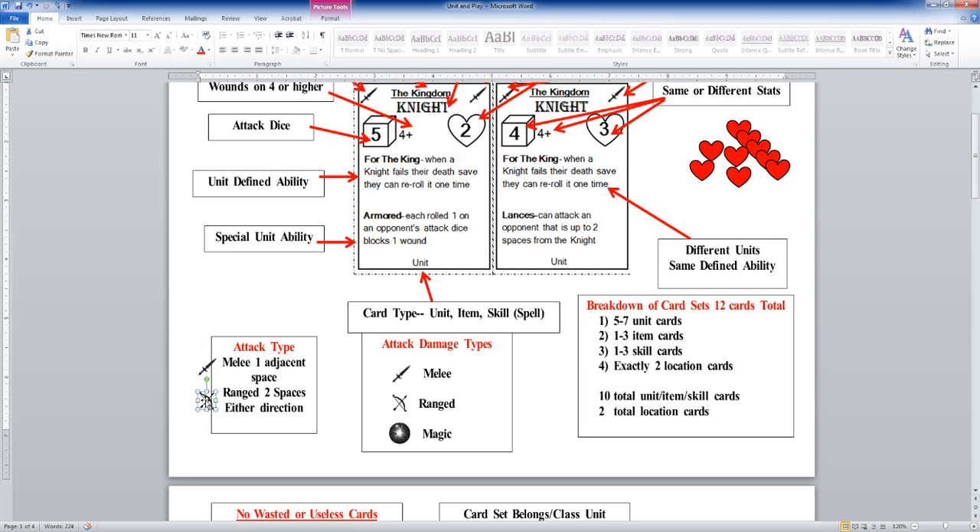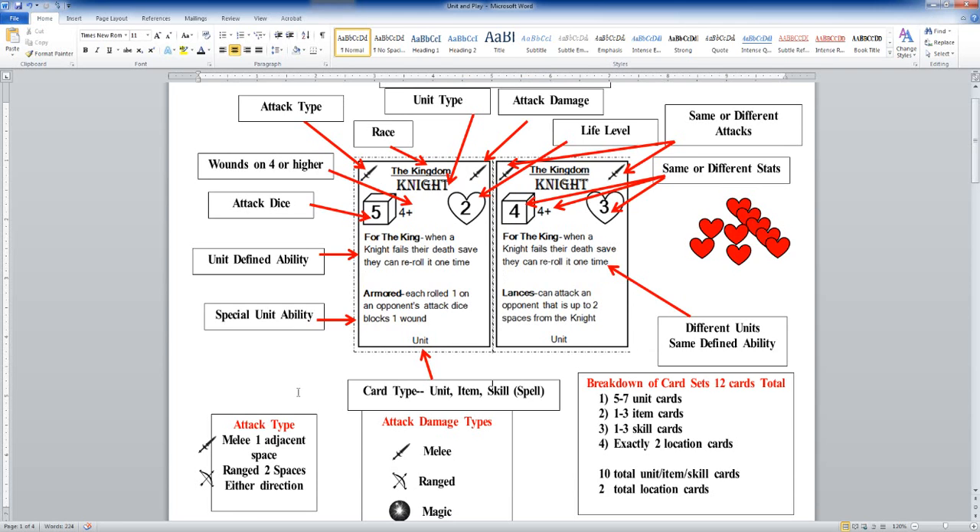Ranged — you're going to be two spaces away, and you cannot hit someone that's one space away. All of this — the rules, everything we're talking about — are subject to being changed or altered. Not only that, but all of the rules in the game can and will be specifically broken by a unit. So when we talk about a melee unit you can only attack one adjacent space, but we're going to see here in a little bit that one of these units actually breaks that rule. I'm giving you the default rule that would be in the rulebook, but everything can and will be broken by the unit cards.